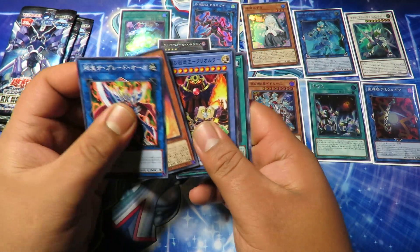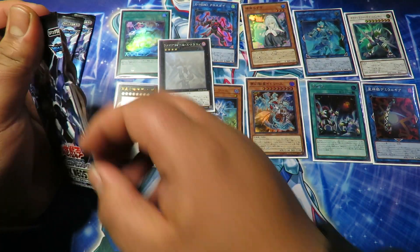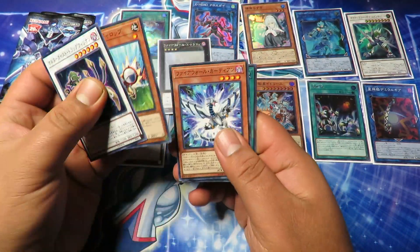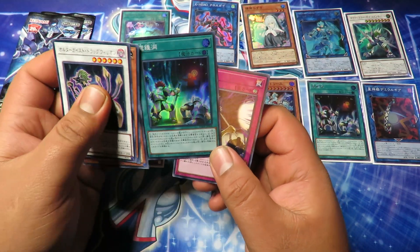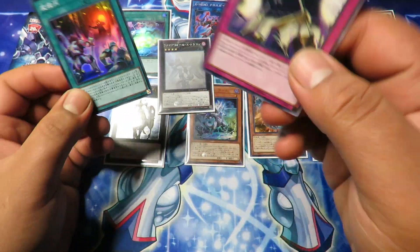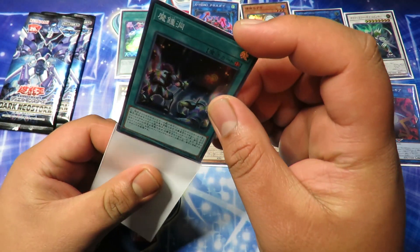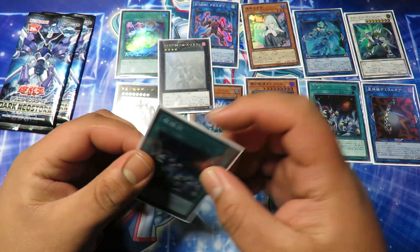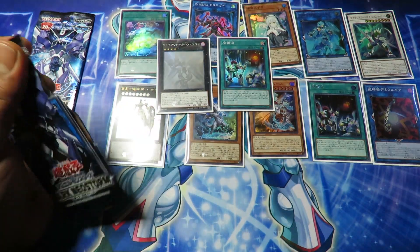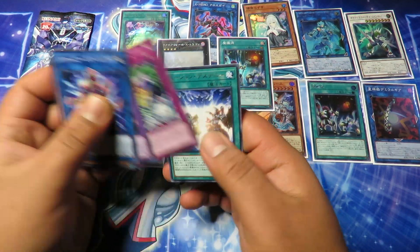This box is insane! We got what — 13, 14 foils? We pulled this guy as a secret earlier too. A lot of cards in this set can come as secrets, ultimates, and multiple different rarities. And in the Japanese OCG, the rarity is called 'Holographic' rather than 'Ghost,' but we know it as a Ghost Rare over here in the TCG. That was like two packs after pulling the Ultimate Rare. Okay, this is the last pack — what do you think we're going to pull?